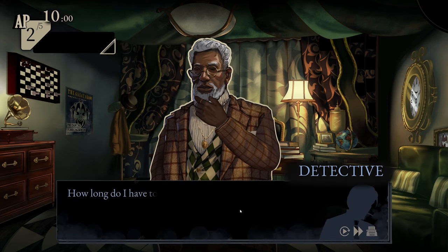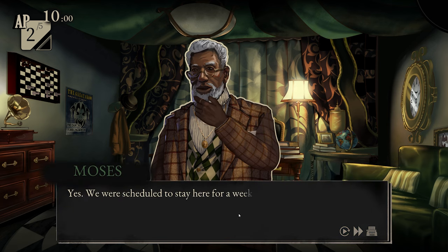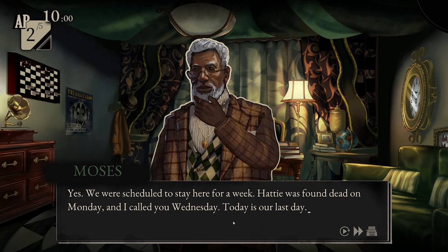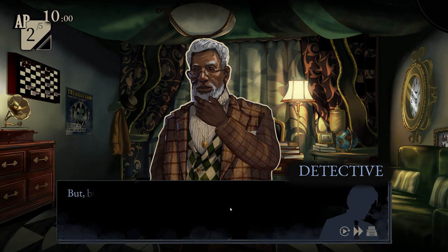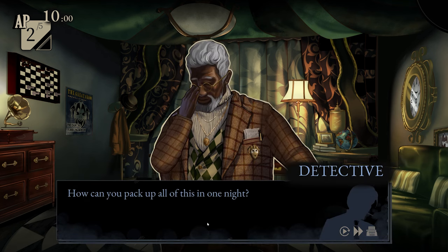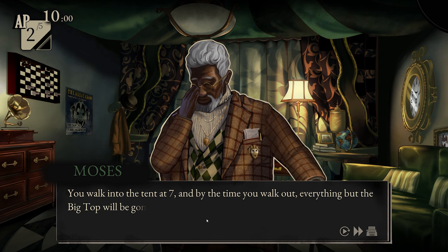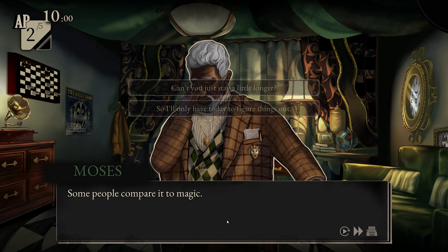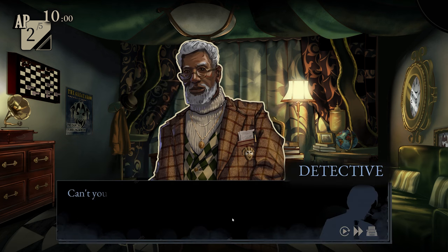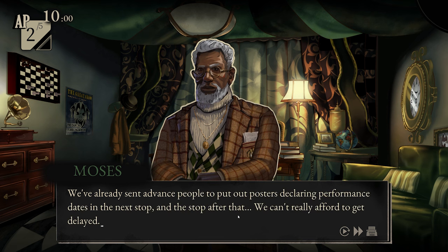Alright, I think I'm caught up. 'How long do I have to solve the case?' 'We leave tonight.' 'Tonight?! We were scheduled to stay here for a week. Hattie was found on Monday and I called you Wednesday. Today is our last day.' 'But don't you still have a show tonight?' 'We have a show every night.' 'How can you pack up all of this in one night?' 'You haven't seen a circus performance before, have you? You walk into the tent at seven and by the time you walk out, everything but the big top will be gone and disappeared.' 'Can you stay any longer?' 'Believe me, if it were possible, we would. We're a circus — all of our performances were scheduled months ago. We've already sent advanced people to put out posters in the next stop and the stop after that. We can't really afford to get delayed.'